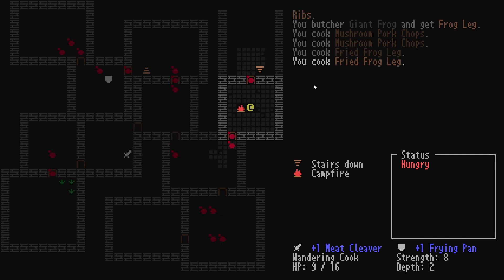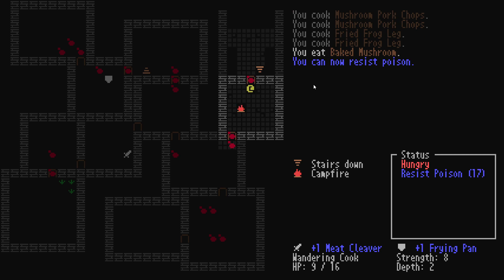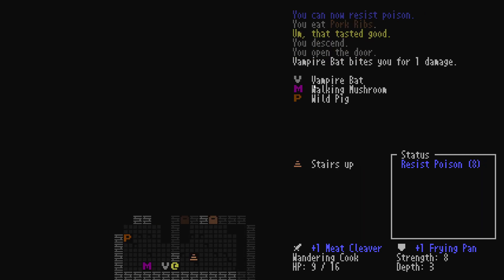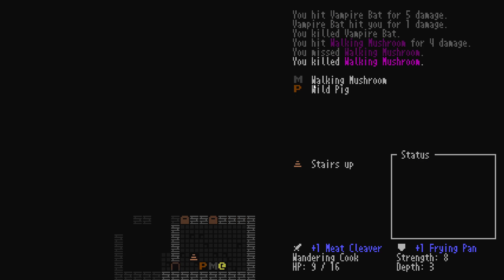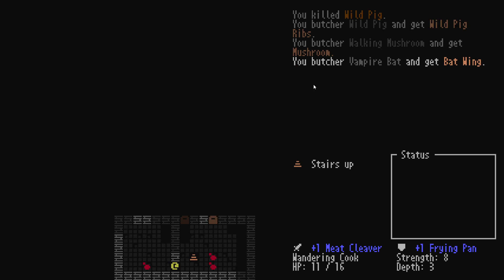Cook, cook. Let's go for a baked mushroom — I resist poison. Let's go for pork rib — that tasted good. Basically that just resets your hunger. A vampire bat — that seems very powerful. I think I'm regenerating my HP a little bit, so that's nice. It might be based on my satiation level — I'll just throw that out there.